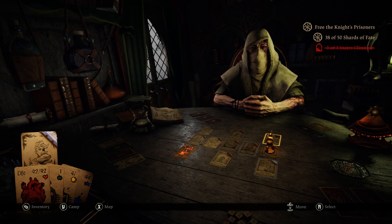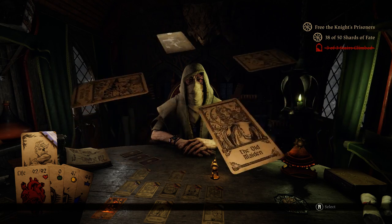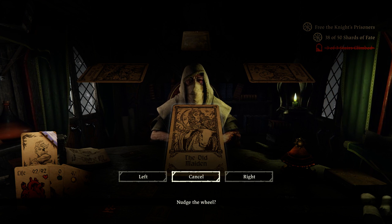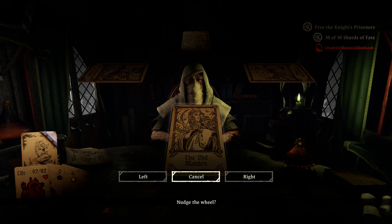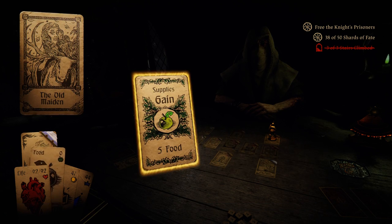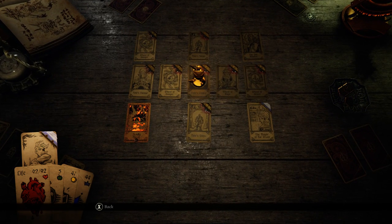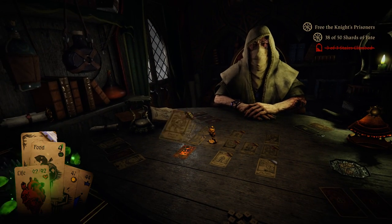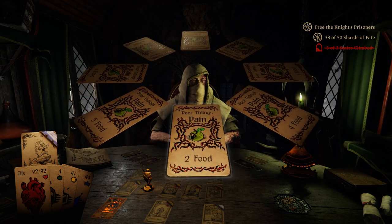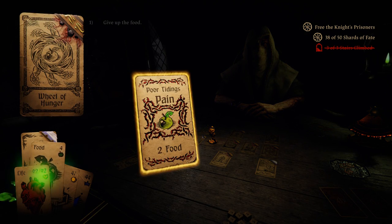I'm hoping we can get the Helpful Priest here again. I don't think he's there, though. Oh, the Old Maiden — that would be good. No, no, we want this — we definitely want the Old Maiden. And we'll take supplies — good, five more food. Very nice. We're going to have to go to the Wheel of Hunger — it sucks, but lane on two. Nice. I'm getting pretty good at these. I'm going to get two shards, though. Man.